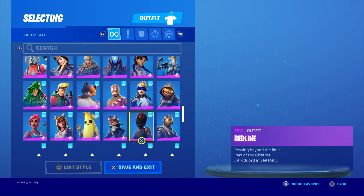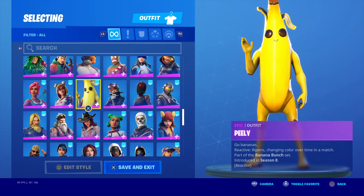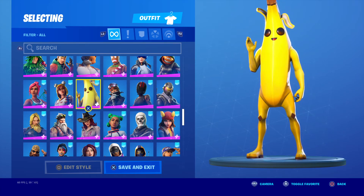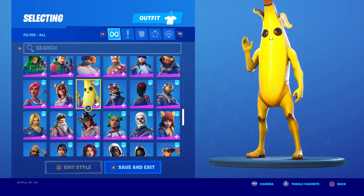Coming in at number 4 is Peely. I really cannot stop putting this skin on my list. Ever since this skin came out, I go back to it ten to five times every season, because I cannot get over the premise of how stupid and yet how creative this skin idea is. It's a banana with arms and legs, with eyes and a face — what more can you ask for?